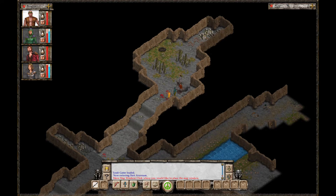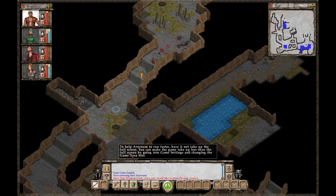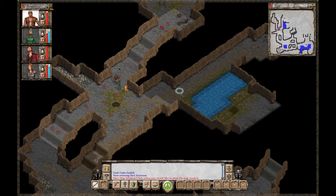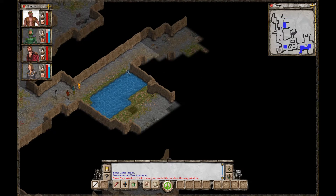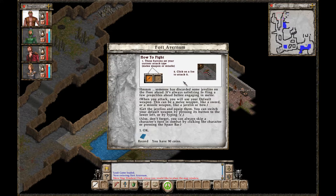We're exploring, and we met Lagren, a fellow who wants us to serve him — and we might not make it out of here alive, in his words. But it looks like someone's here. How to fight: these buttons set your current attack type, melee or missile. Click on a foe to attack it. Someone has discarded some javelins on the floor ahead. It's always satisfying to fling a few projectiles ahead before engaging in melee.